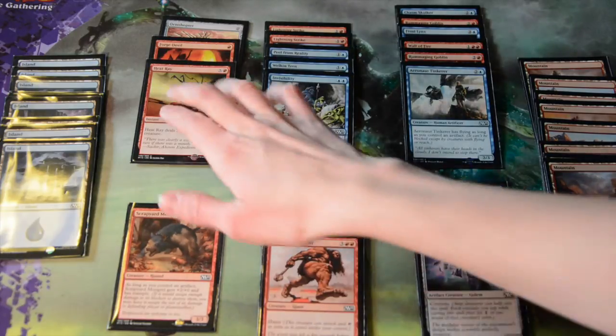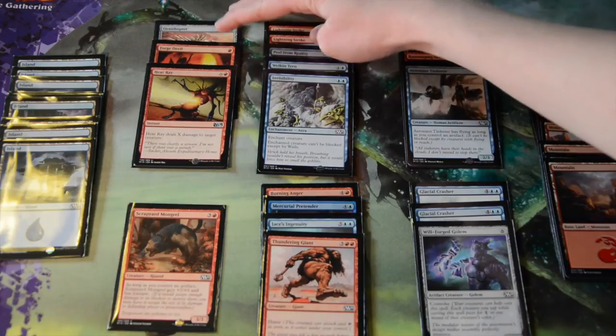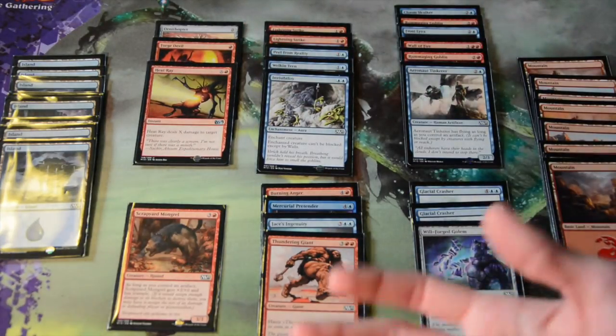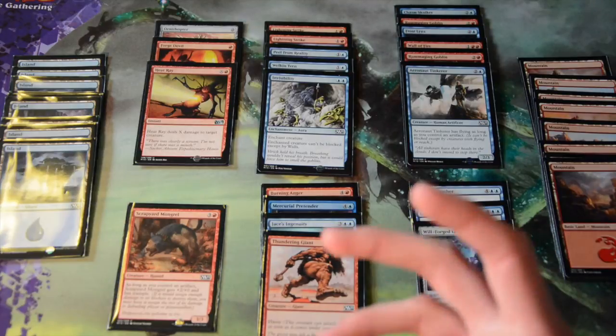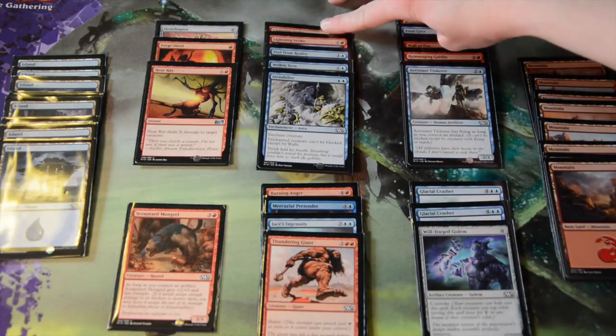At the lower end, I have one copy of Ornithopter, one copy of Forgedevil, and one Heatray, which is pretty sweet because if you have the mana for it you can use it in the beginning to get something small, or at the end to get something you can't handle out of the way.